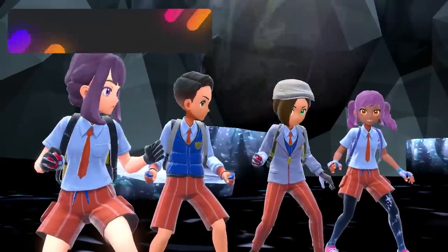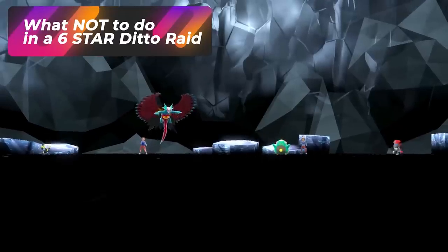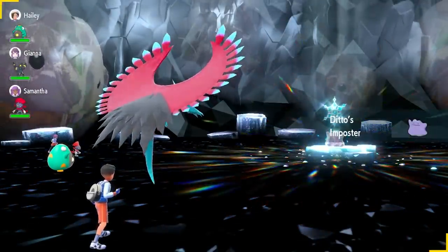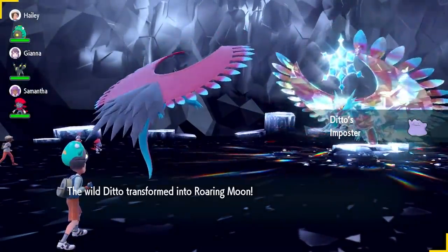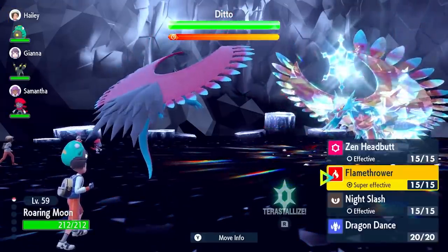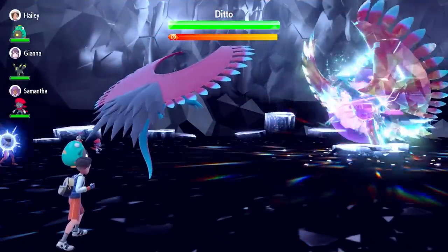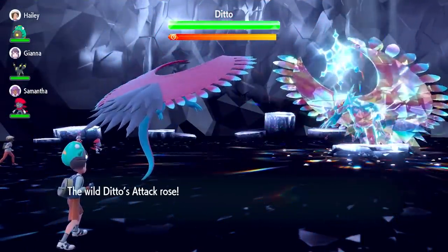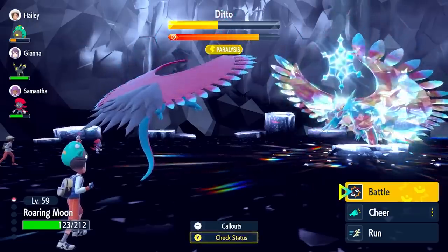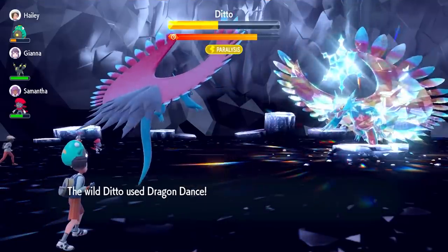Here's what NOT to do in a 6-star Ditto raid: if you are the host, do not bring a strong, powerful Pokémon to the fight. That's the last thing you want, because the enemy Ditto in the Tera raid will completely copy whatever the host brings. I made this mistake — I brought my Roaring Moon Paradox Pokémon into the fight, and the Ditto transformed into it and wiped out the whole party.